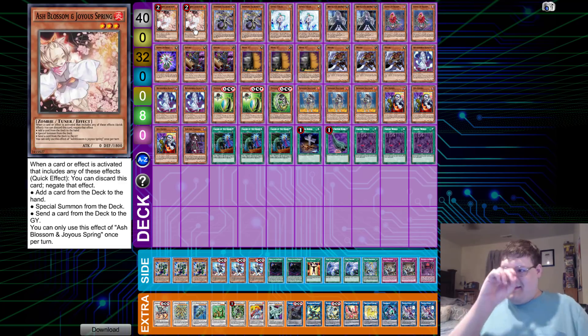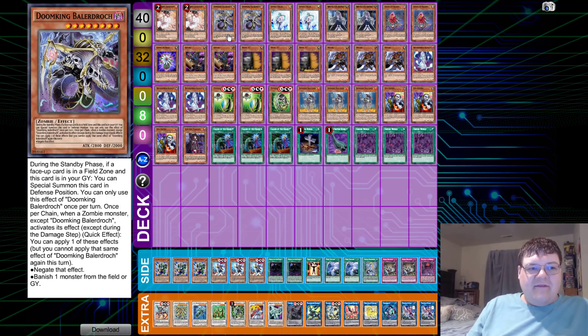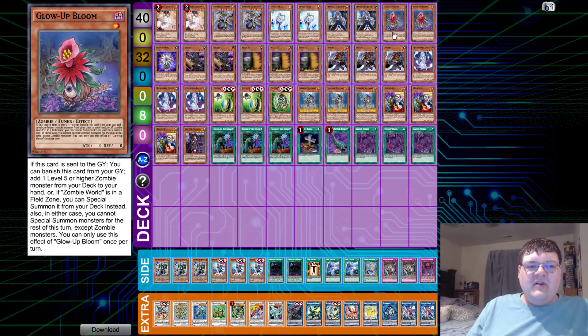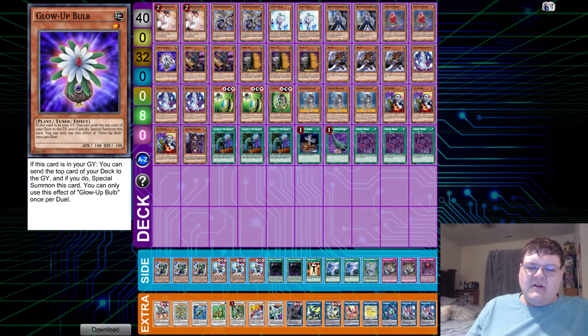So let's dig into this. We have two copies of Ash Blossom, two copies of Doom King, Beldroc, and two copies of Effect Veiler — nothing too special. Two copies of Ghost Spell, two copies of Glob Bloom. Being able to bloom out Beldroc is pretty good. One copy of Glob Bulb. Needlefiber is one of the best options every deck has in the OCG.